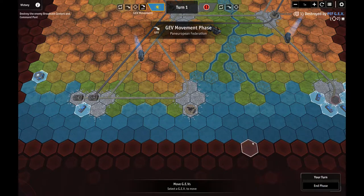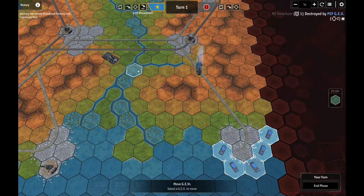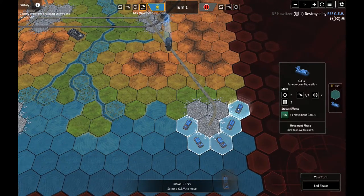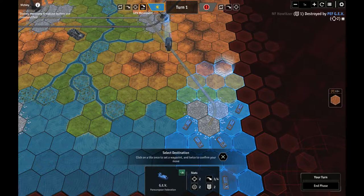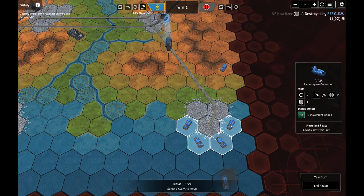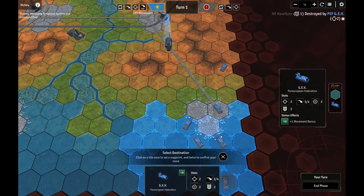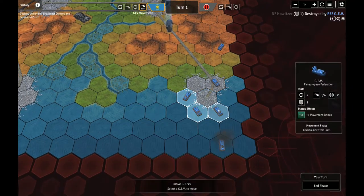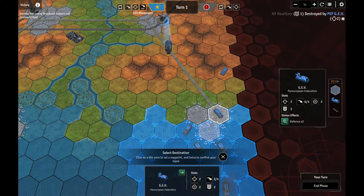That's everything we can do - I'm going to end phase, and now we've got our GEV movement phase. This bugger has a move of 3. He's not going to come through that swamp, but I think he can just roll over that. He's got those bloody missiles so he's going to be seriously hurting us. If I come over here I might be able to stay out of his missile range, but I'm going to have to get up on the beach, unfortunately. And that puts our guy in range of this howitzer - yeah, that's going to be in range of that guy.